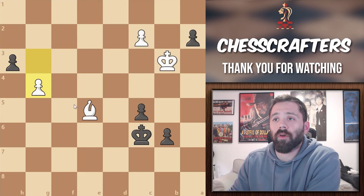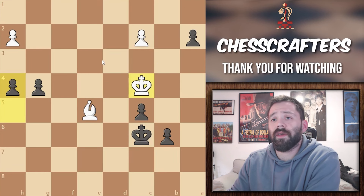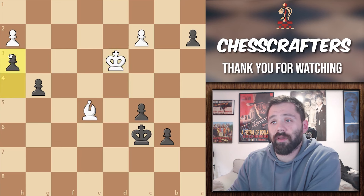Pawn to g4 by white, allowing the bishop to control the h2 square. But we don't really care. Black is just going to push that anyway, because one of the two pawns is going to promote next turn. If instead white tries to defend with king to d3, bringing his king in to help, black is going to respond with pawn to h3. The idea remains the same — creating multiple threats at once. Always keep that in mind.